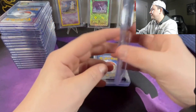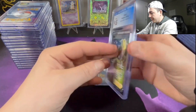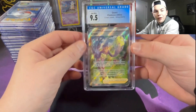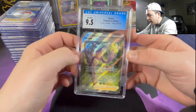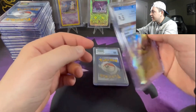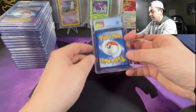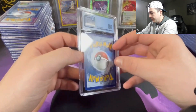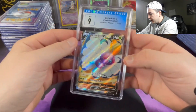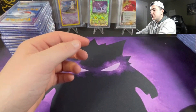Next up we got the Blaziken at a 6.5 — oh, that's disappointing for sure. Next up we got the Giratina at a 9.5 — that's a good card. With Crown Zenith I've only gotten like 1-10 out of it; they're giving a lot of 9.5s, maybe it's population control. Next up the Butterfree V at a 9 — let's go! Alright, we're through our first stack.